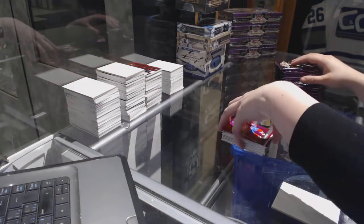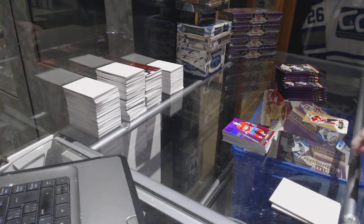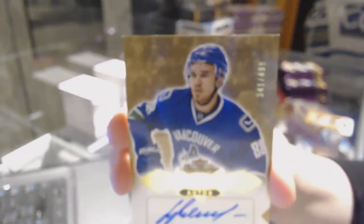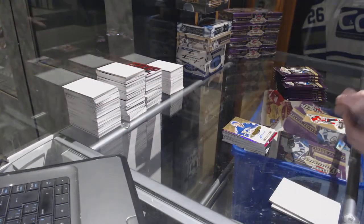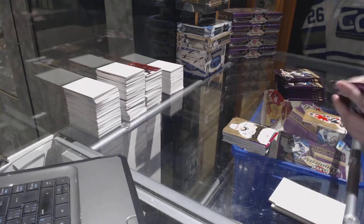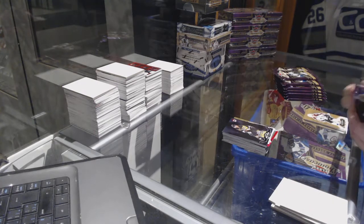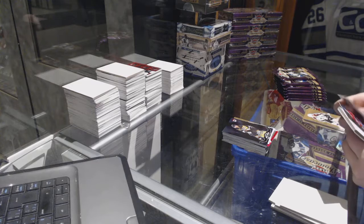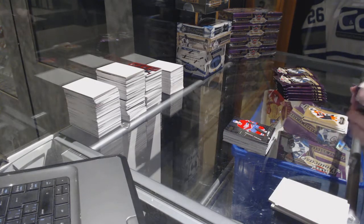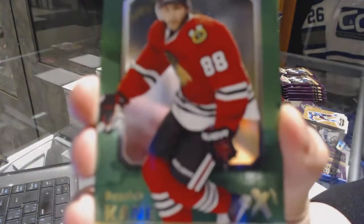We've got a PMG Red number to 150 for the Montreal Canadiens, Shea Weber. Rookie Auto number to 499 for the Vancouver Canucks, Nikita Tryamkin. Rookie number to 399 for the LA Kings. Scoring Kings for the Pittsburgh Penguins, Sidney Crosby. Metal Universe of Shea Weber for the Montreal Canadiens. We've got an EX for the Chicago Blackhawks, Patrick Kane.